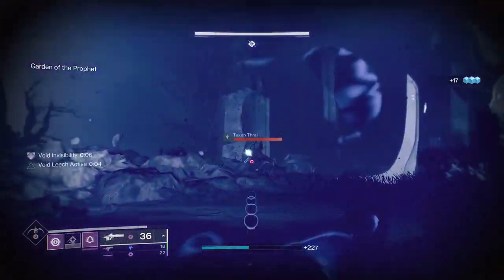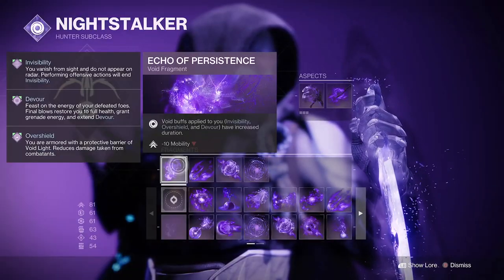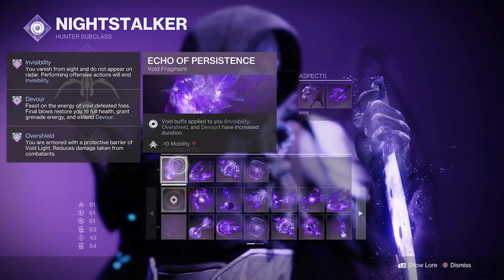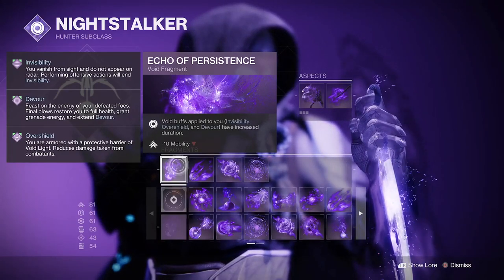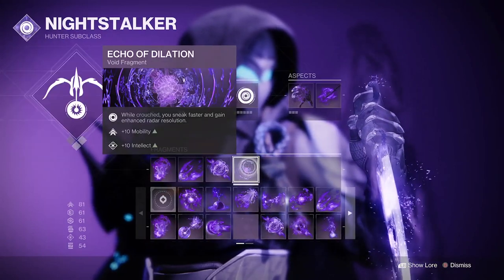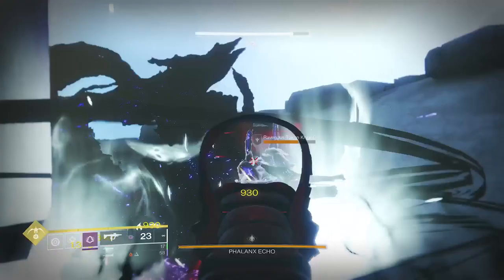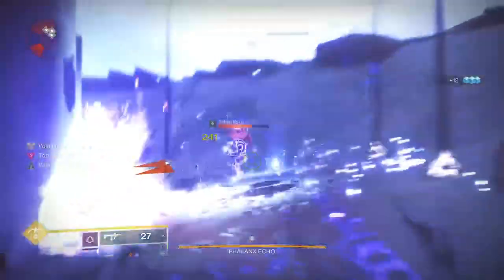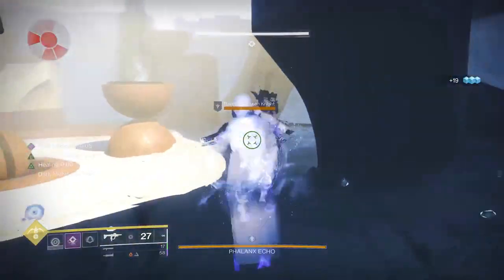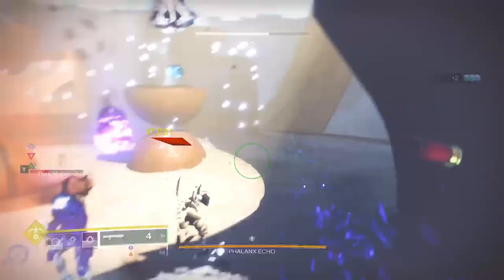The Collective Obligation, the Vow exotic pulse rifle, is also a really good option as I can spread that weaken around and use Stylish Executioner to go in and out of invisibility. Echo of Persistence — void buffs applied to you, in this case invisibility, overshield, or Devour, have increased duration. We're using invisibility and if we use Repulsor Brace we're also using overshield, so both will be increased in duration. Echo of Dilation — whilst crouched we sneak faster and gain enhanced radar resolution. This is more of a quality of life fragment; you don't have to have it, but feel free to mix it up.